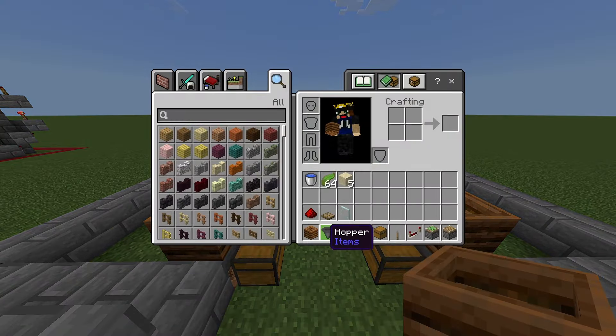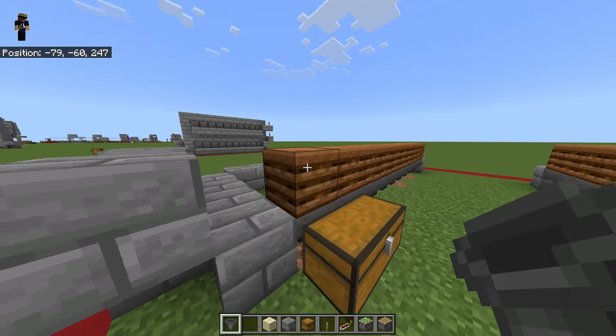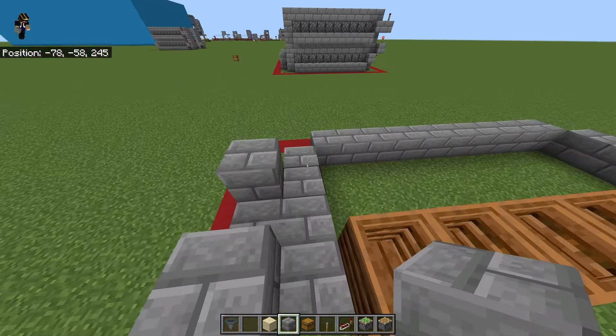And then you're done with your composters. If you instead want fuel instead of bone meal, replace these with smokers. Alright, so heading over here now.